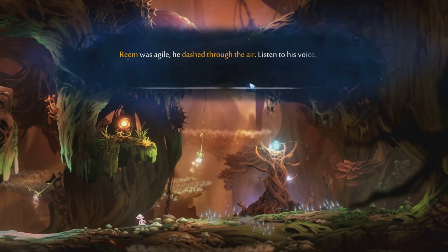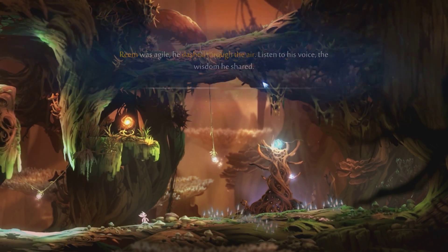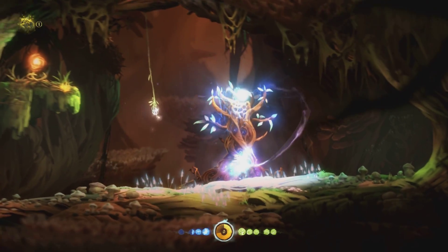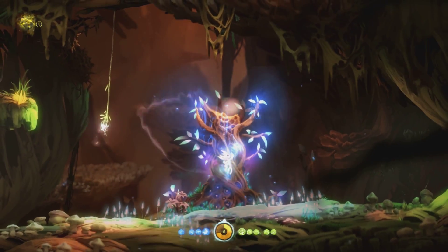Reem was agile. He dashed through the air. Listened to his voice, the wisdom he shared. Who's Reem? Left click to absorb the light. Give me more light. I'm going to become like God at the end of this.